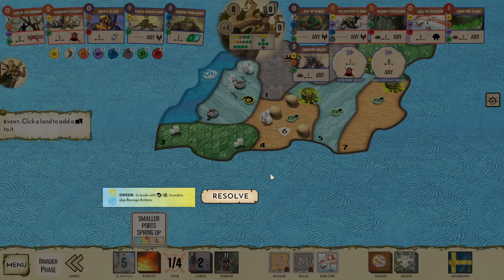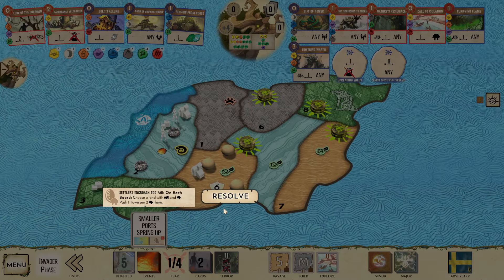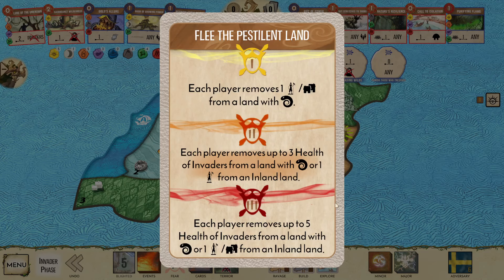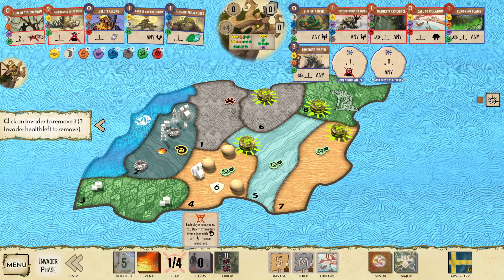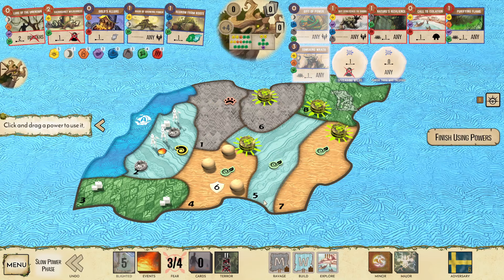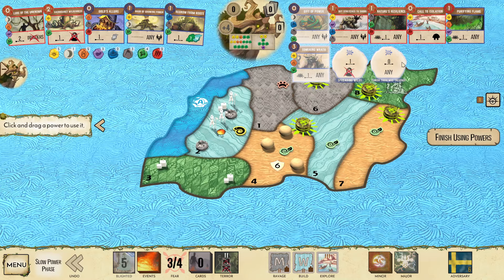Cold Isolation — push this town out. Defend 6. Sky Stretch — I'm going to make Purifying Flame fast, healing that Blight. Defensive Buildings. Stricken. Slithers Encroach. I can remove three health of Invaders. Are we close to winning? Explore follow-up was Wetland — beautiful. We'll use that Innate because we have that extra range.